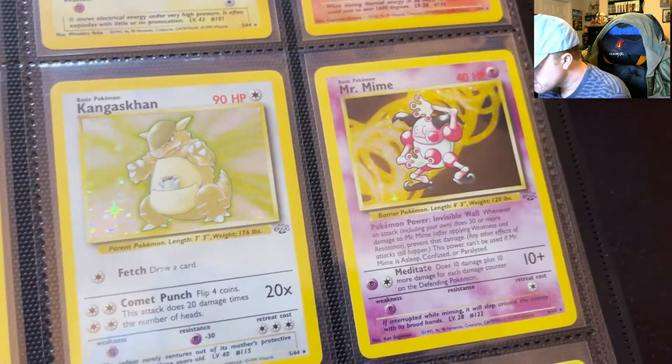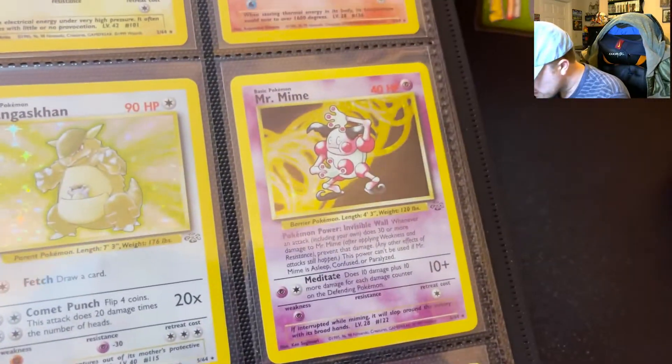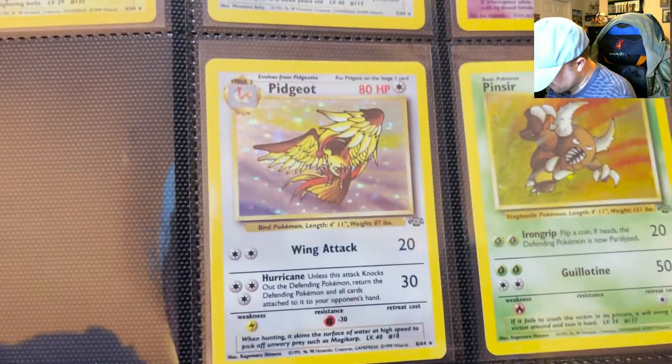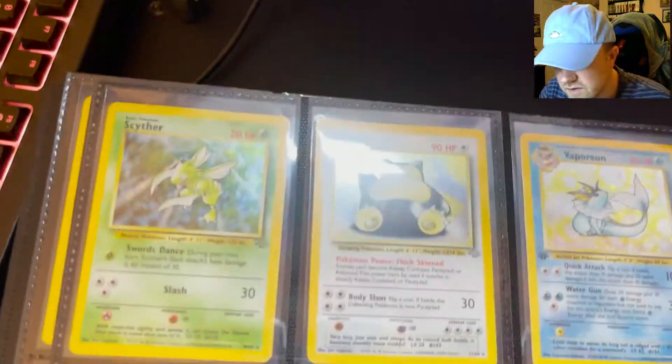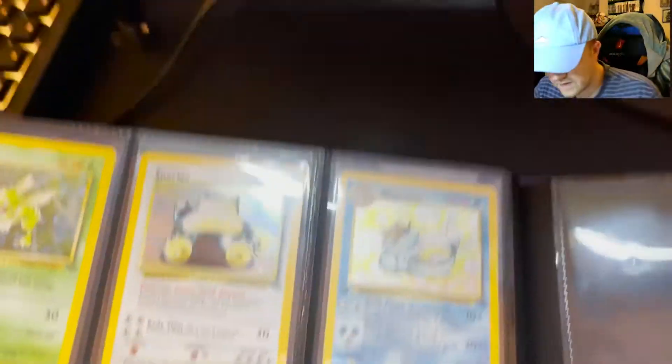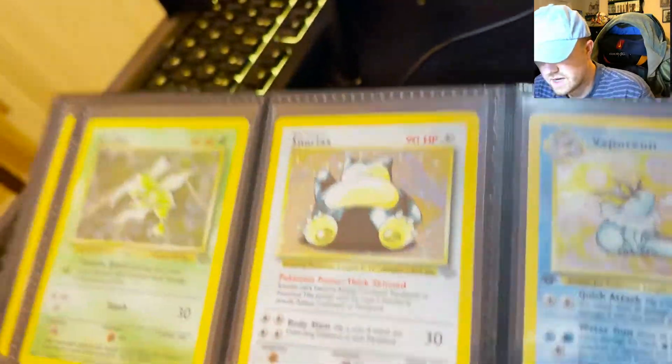Kangaskhan. Mr. Mime looks funny at me there. Pidgeot, Pinsir, and this is where stupid Wigglytuff will go. On to the next page we have Scyther, Snorlax, and here's a beauty.